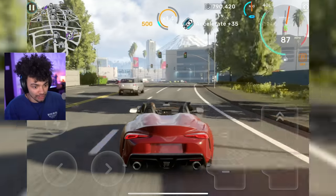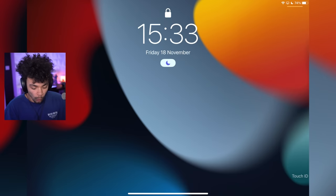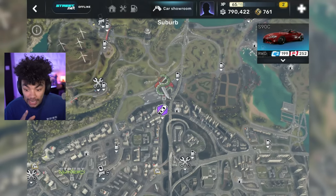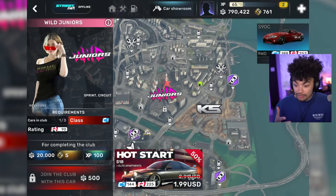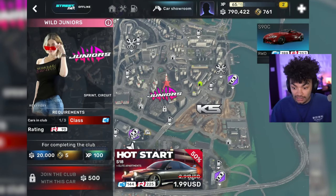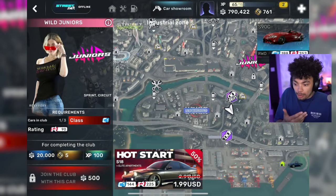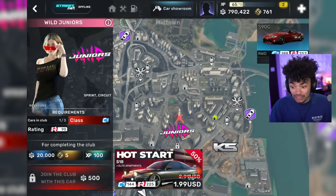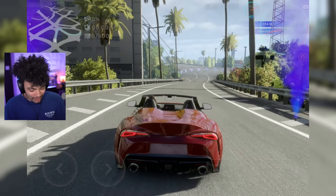I've not actually done any of the drift stuff in the game yet. If you click on the juniors events I was doing previously, my car is too fast. So even though I've spent money to kind of push myself ahead, I actually can't progress fully unless I go back to my weaker car. I think that's pretty cool, actually. Locking it behind levels is definitely a positive here. Here we go — first drift event. Let's see how we do.